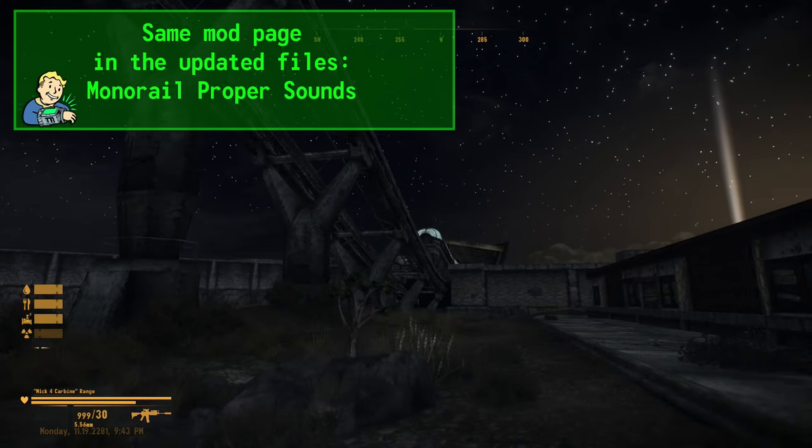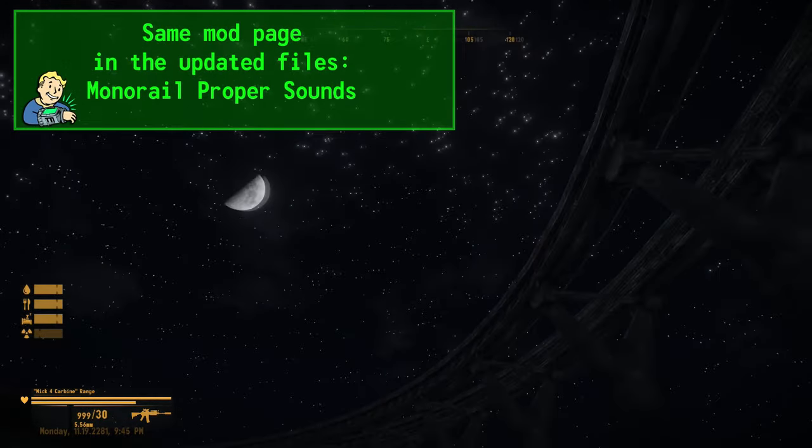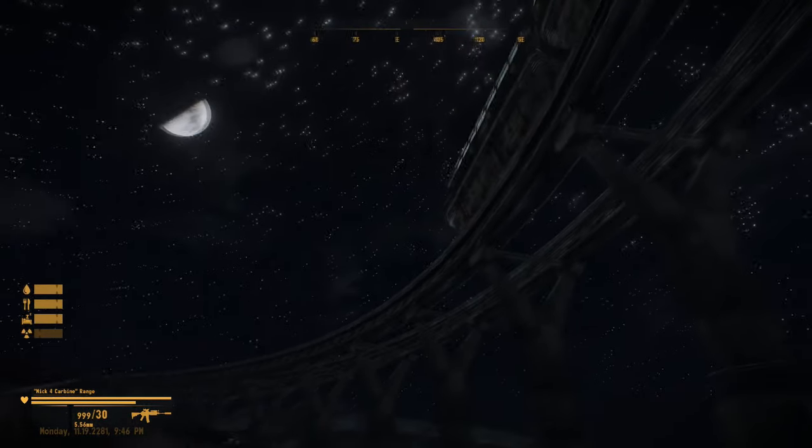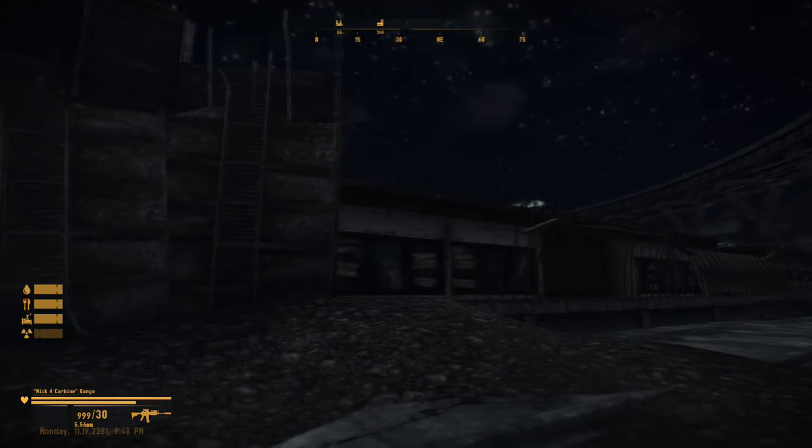I would also suggest adding the mod Monorail Proper Sounds, as it makes the great metal beast exude a calming hush as it passes by — nothing too intrusive for the often peaceful stretch of waste it hovers over.